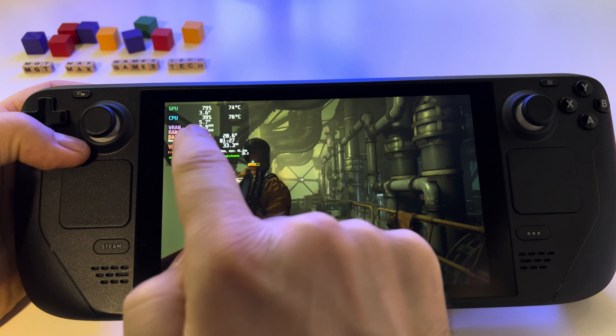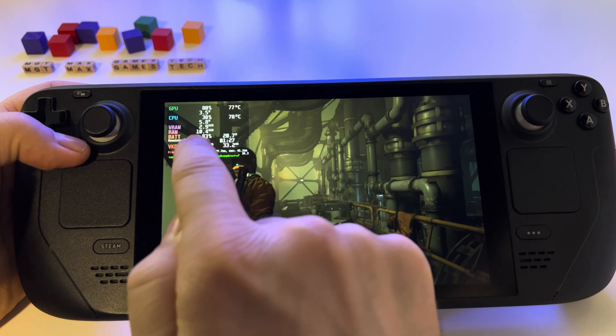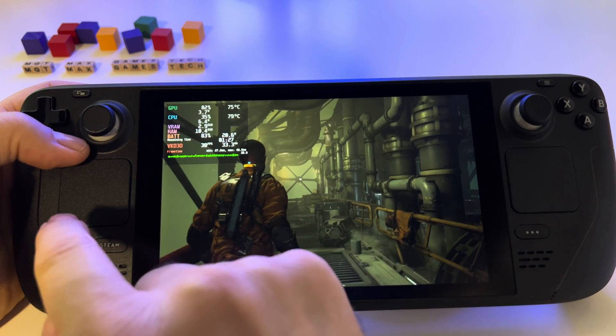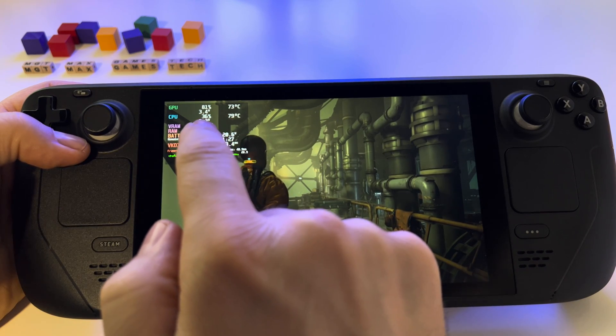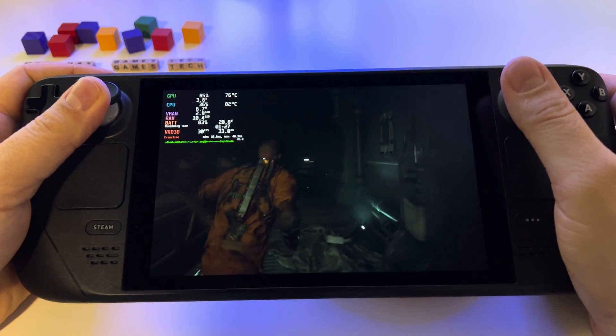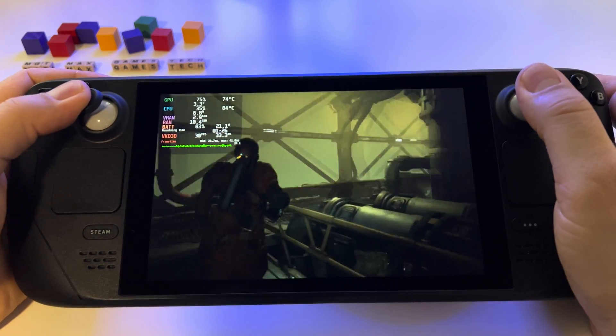As you can see, VRAM is now 2.9 gigabytes. With the previous 256MB setup I had 3.1 gigabytes. RAM is now 10.4 gigabytes — previously I had 11.7. That's a huge difference and you will notice it in your games.